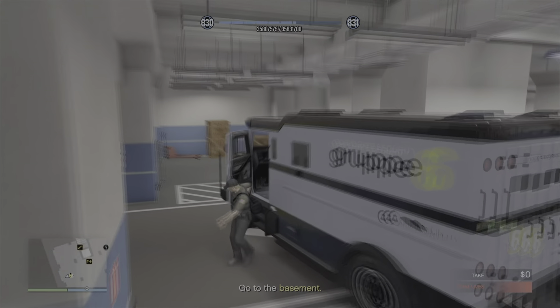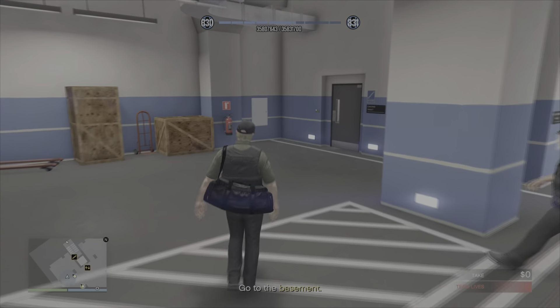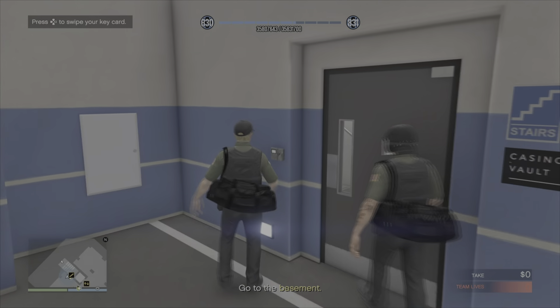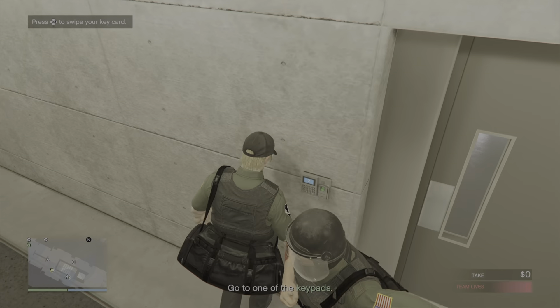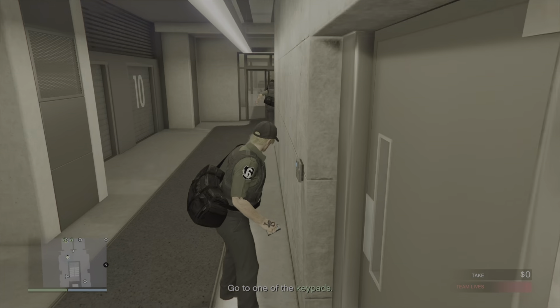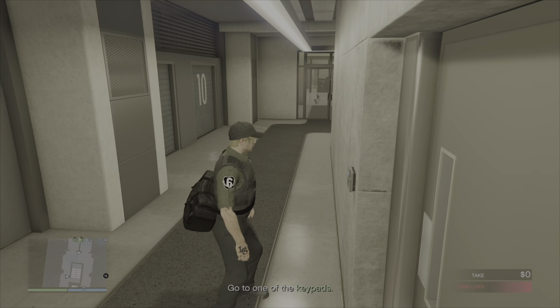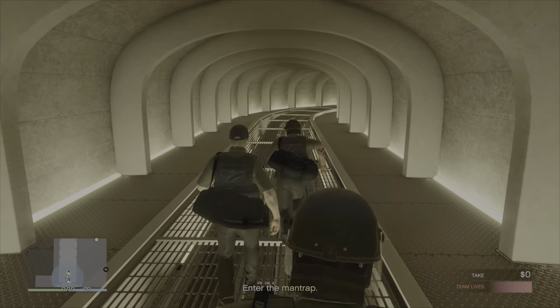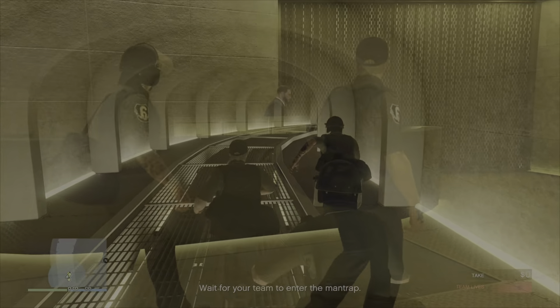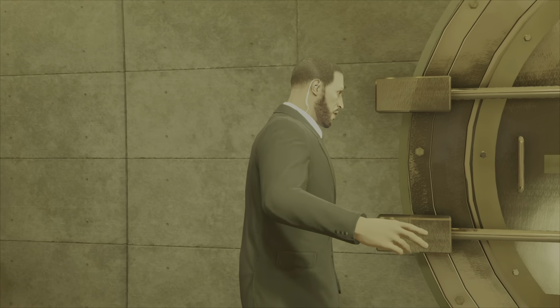Nothing out of the ordinary with this heist. As usual, once we're inside the garage area, it is heading over to the first door using our swipe card and heading in. Once we're at the bottom of the stairs I'll re-swipe my card so we don't need to worry about that on the way out. Getting through into the Man Trap area and into the vault itself.